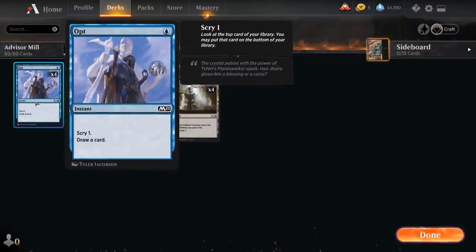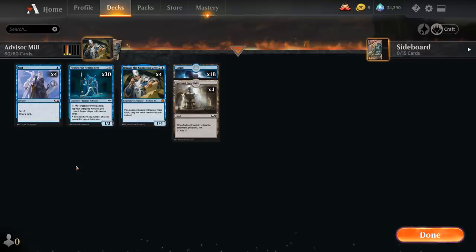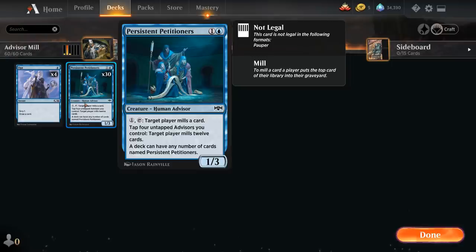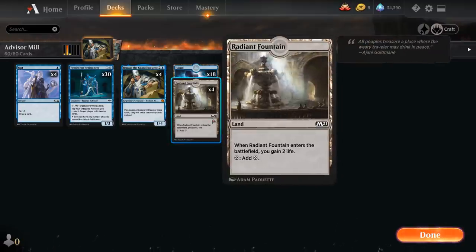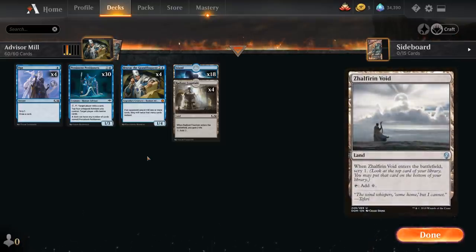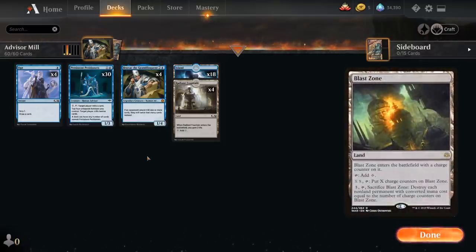We have 4 copies of Opt to make sure we draw Bruvac as often as possible, since on turn 1 we're not doing much anyway. The decklist is very simple: just try and go turn 2 Petitioners, turn 3 Bruvac, turn 4 double Petitioners, and mill the opponent for 24, then mill them for 24 again — and that's usually game over. The mana base has 4 copies of Radiant Fountain; since we've got so many generic mana requirements, gaining 2 life every now and then against aggressive decks can be worth it. There's some other colorless lands we could try, like Zelfron Void to scry 1 and maybe find Bruvac more consistently, or more interactive lands like Blast Zone against a bunch of 1-drops.